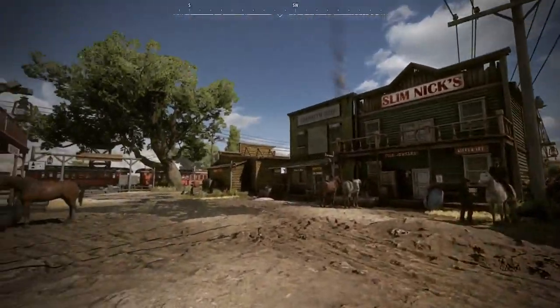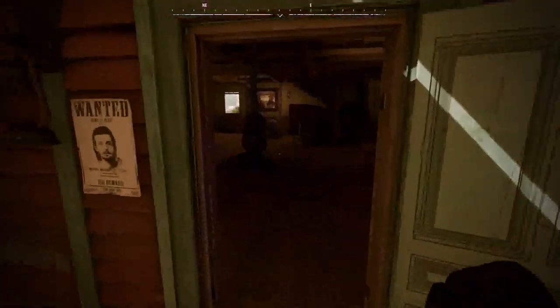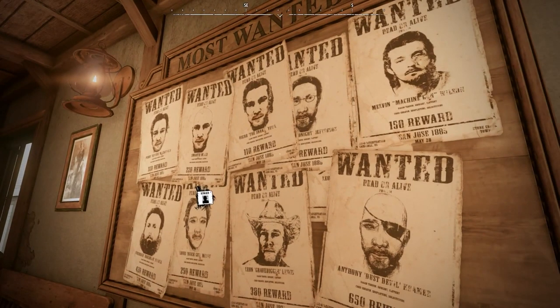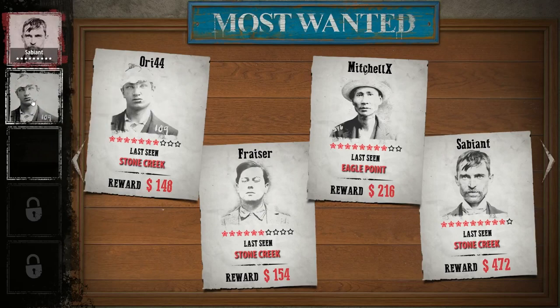The sheriff's office is where you can see the most wanted board, and if you want, enroll for duty as a deputy. Any player can claim a bounty — all you do is go over to the bounty board, click on it, open it up, and drag and drop the bounties that you want to collect. So we're claiming the bounties we want to go out and collect here.